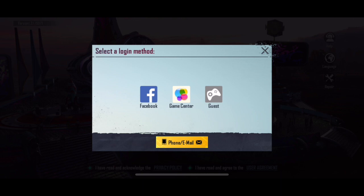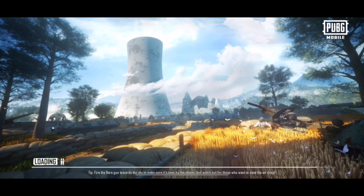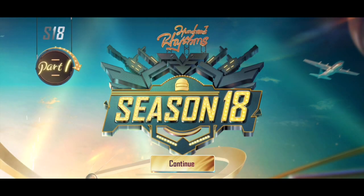So today I will be using the guest option. As I press guest, the game loads and then opens up to a page. So now we're actually in the game. This is giving us different options and different information about the game.